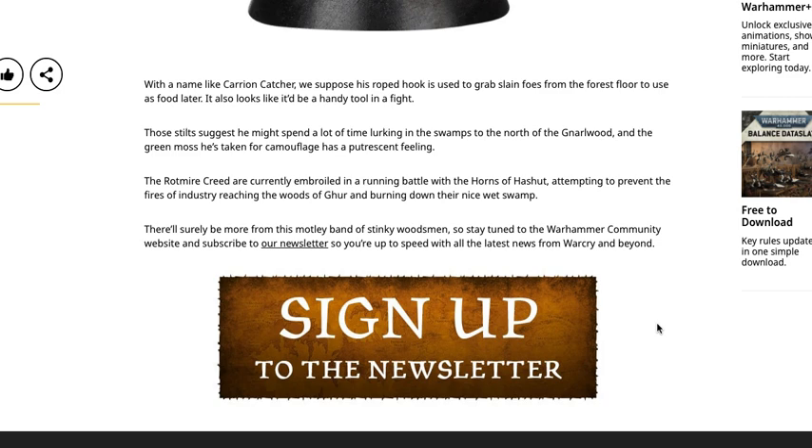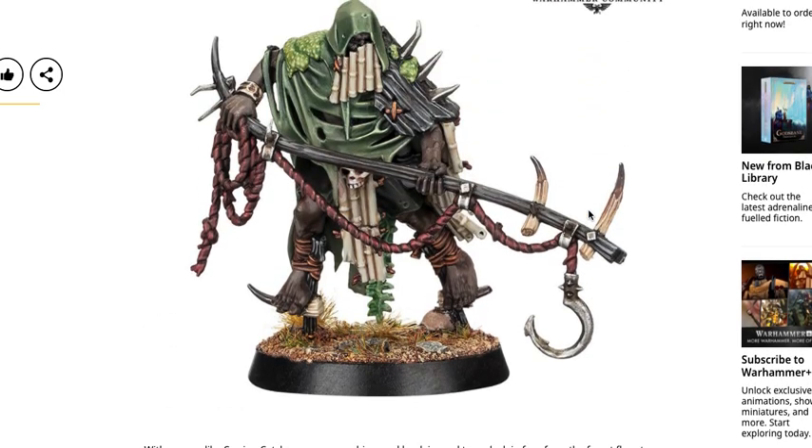They're tempting to prevent the fires of industry reaching the woods and burning down their nice wet swamp. There'll surely be more from this motley band of stinky woodsmen referring to the Rotmire Creed, who are obviously in battle with the Horns of Hashut. This basically just confirms this is one model from a warband. We can see this warband will probably be covered in various moss and wood camouflage slash armor — still sticking to the overall chaotic theme of Warcry.